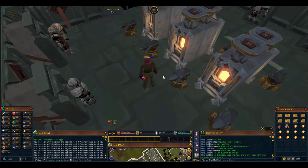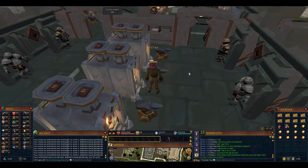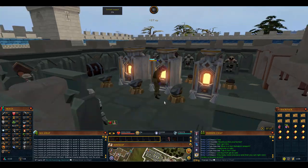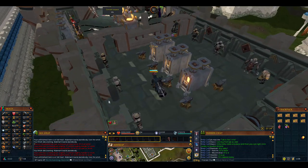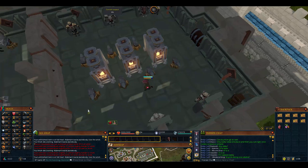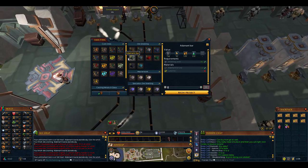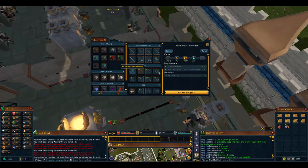Seven times faster with rune, 3.5 times faster with adamant. We should be level 50 in no time. Each set of 10 takes about 12 minutes. For comparison, over here at the small furnace we have 27 adamant bars - if you were smithing on the anvil making adamant arrowheads, maybe you'd make money but you're only getting 6-7 experience each.